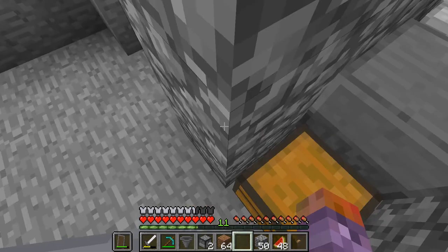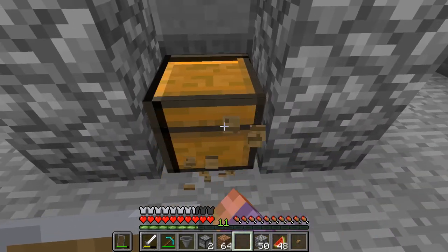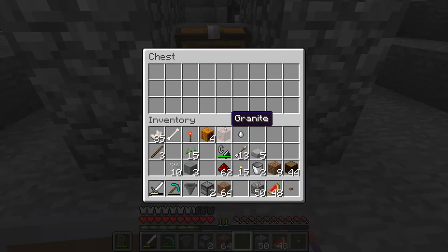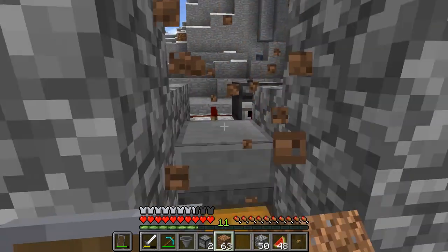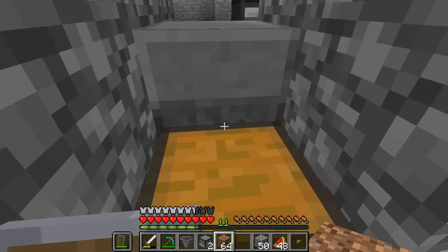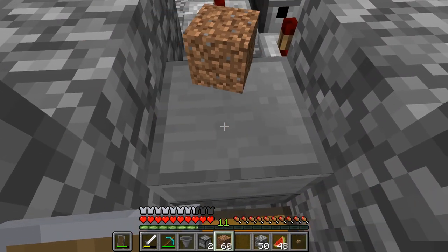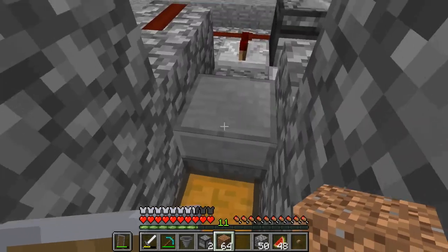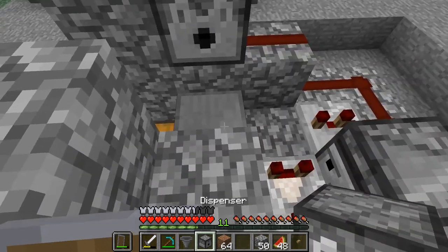Go ahead and get the chest - wrong way - perfect. Okay so now when something lands on here the hopper below is going to suck it up and put it right into the chest.